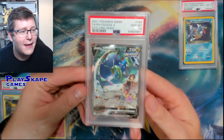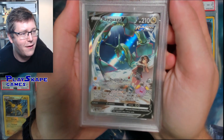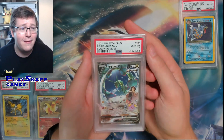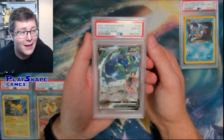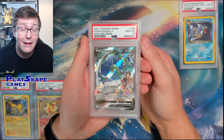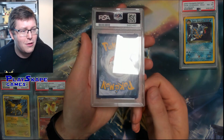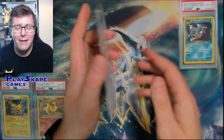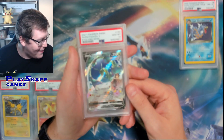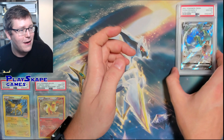Next up we've got the PSA 10 Evolving Skies Special Art Rayquaza. Just look at that artwork - you've got Zinnia there and a little Whismur as well. Beautiful card, very popular, amongst the many reasons why people love Evolving Skies. Another Gem Mint 10 - this is going to be a recurring theme for most of the modern cards. I would like to show you the background, the cases get smudged but these will be wiped clean. Beautiful Gem Mint 10 Rayquaza.